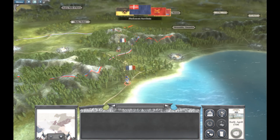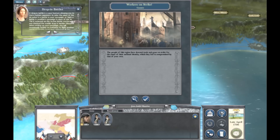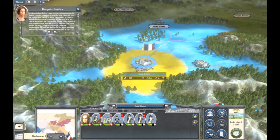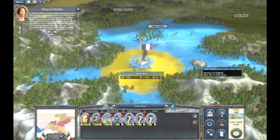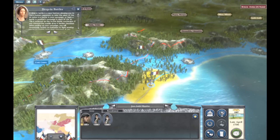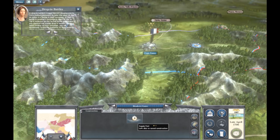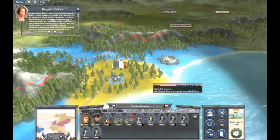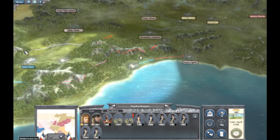I'm going to end the turn now. The Piedmont Sardinia attacked me or are about to. Got some workers on strike over here. The way your armies get depleted or reinforced is by supply lines and supply posts. The more you have, the faster they rebuild. Supply posts replenish your armies, and the other building replenishes your money and stuff like that.